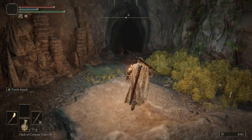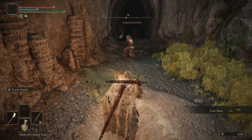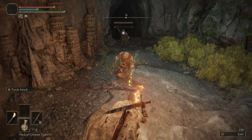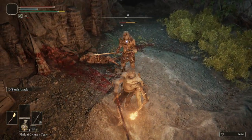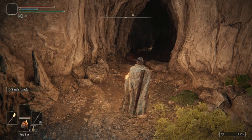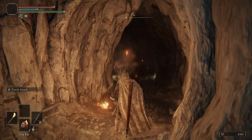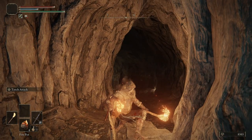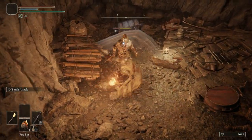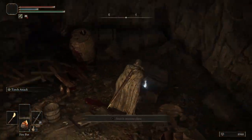So if you can help it, definitely be careful where you're stepping. Let's back these guys up — the guy off in the back will throw a poison pot that will poison you immediately. Let's go over to our Fire Pots. If we aim just over here and look up — there we go — we took out two guys at once. Then we only have this guy to take care of, which he had glowing eyes so we ended up getting more runes for killing him.